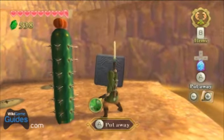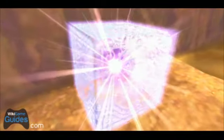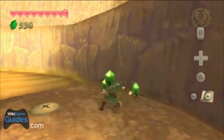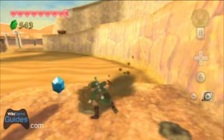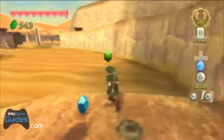This goddess cube contains a Heart Medal. Once you go collect the treasure in the sky, when you're holding it hearts are more likely to appear, so you can always make sure that you have full health.